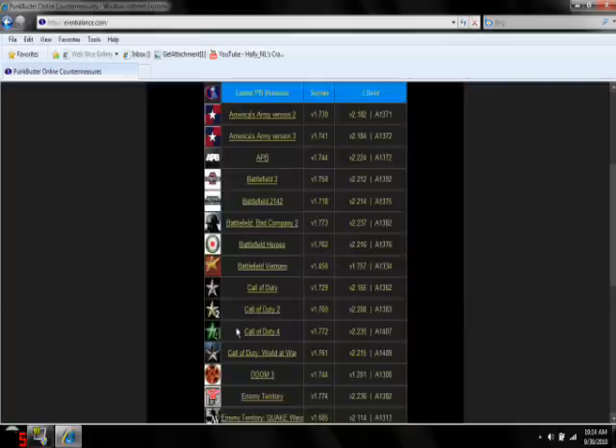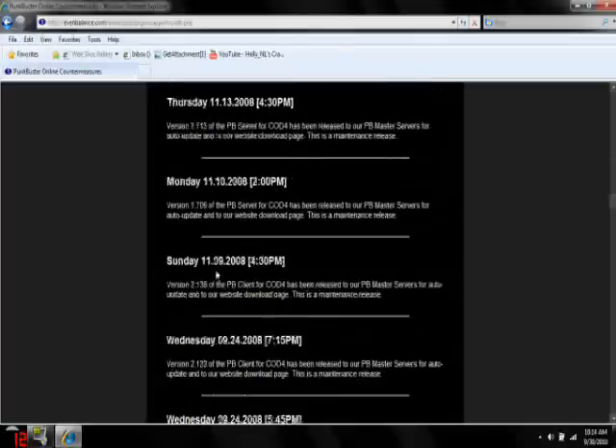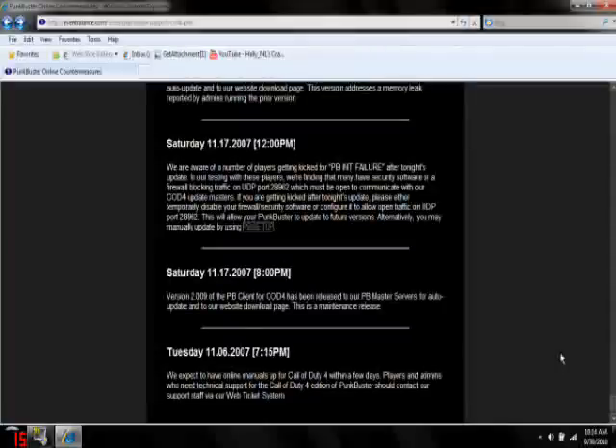When you're on Internet Explorer, go to evenbalance.com. That is where you're gonna get your PunkBuster setup. This is the PunkBuster website. You're gonna go to Call of Duty 4, obviously. Go to Client — just click on Call of Duty 4. Ignore all this, this is just updates and such. Go down and it should say something in yellow — PB Setup. It could be anywhere for you. Just click on PB Setup.